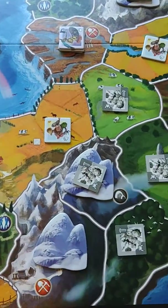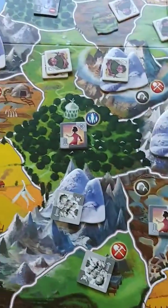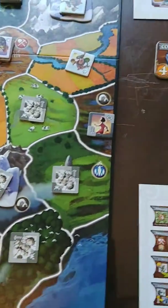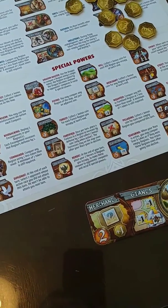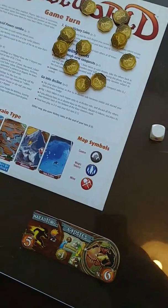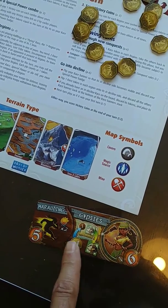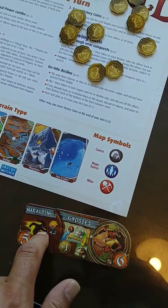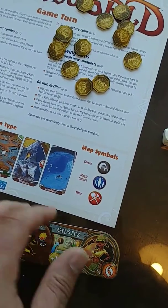It's good to be in decline if you have good defensive positions — makes you less of a target. The barbarians still score eight victory points in decline, which is a solid result and they're not unhappy. The giants also have to go into decline at this point. Player two chose the Marauding Gypsies from the top — a powerful combo. They get 11 troops. The marauding ability lets them do their initial conquests, then pull all excess troops back to hand and conquer again.